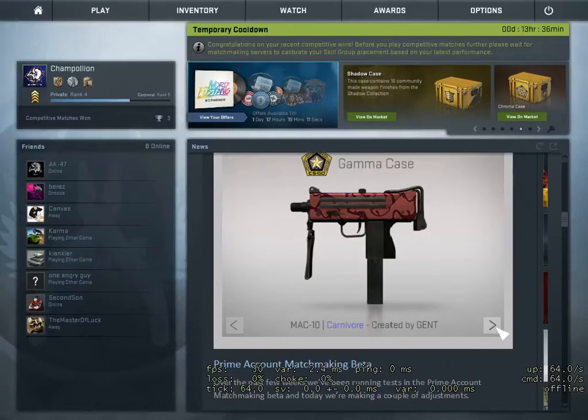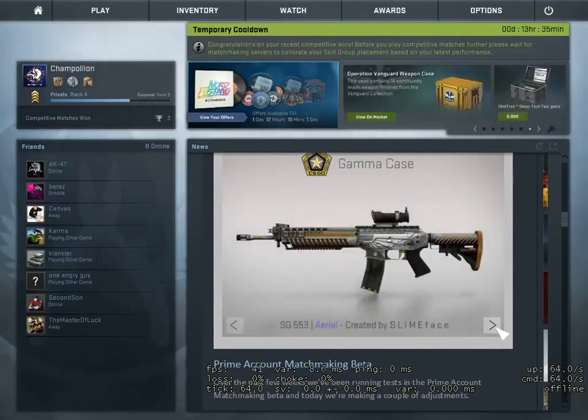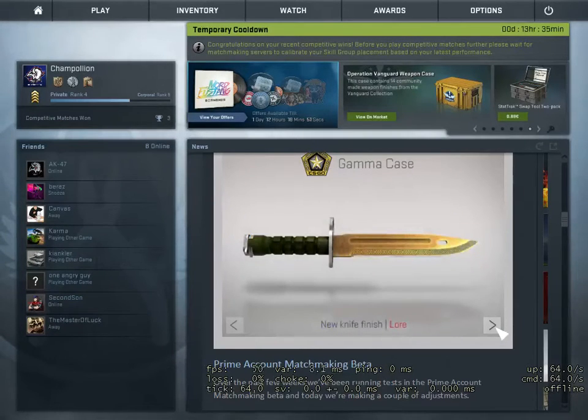Then the Tec-9 Ice Cap — also pretty solid, nothing special, a good color and good pattern. Then the SG 553 Aerial — pretty solid skin; I don't think a lot of people use the SG 553 but it's good. And then we have the new knife finish Lore — look at that beauty, oh my god, I absolutely love it.